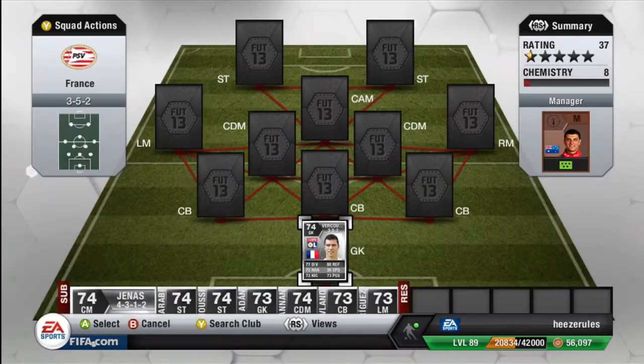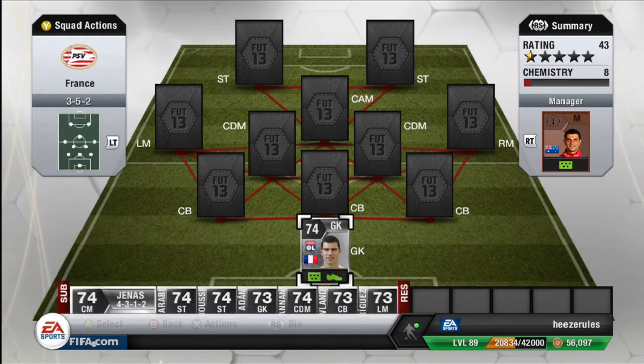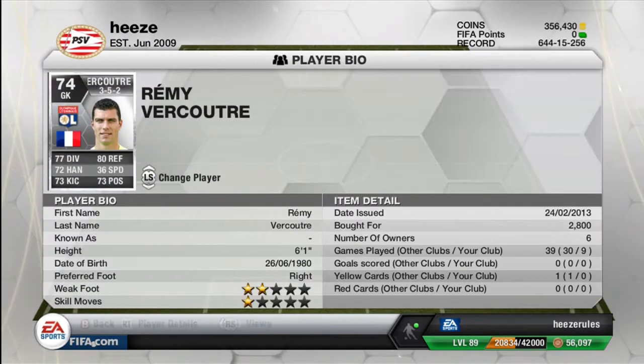In goal we've got Vercourt. He's got some really decent stats, though in-game he isn't that great and he is also pretty tiny. He has 77 diving, 72 handling, 73 kicking, 80 reflexes and 73 positioning. He plays for Olympique Lyon in the league and he cost me 2.8k.